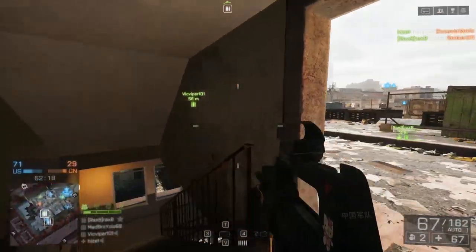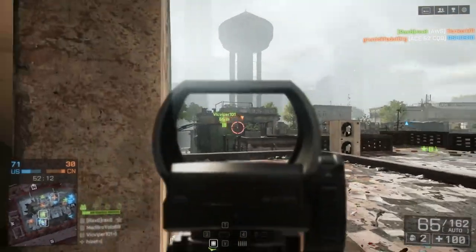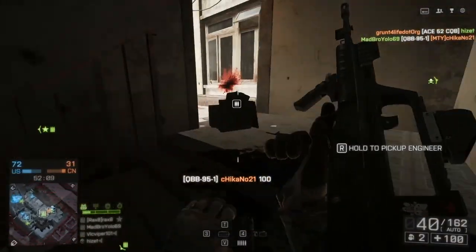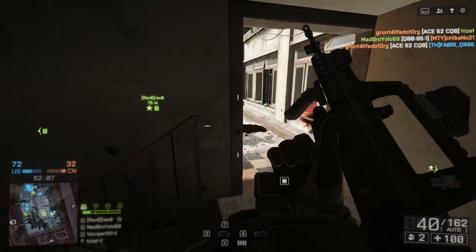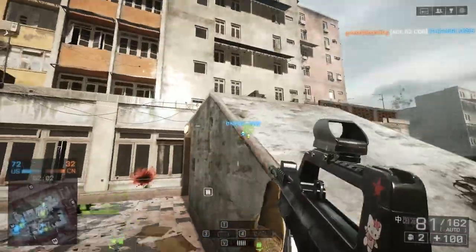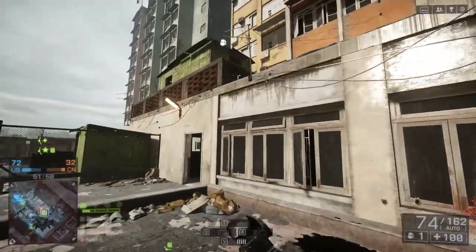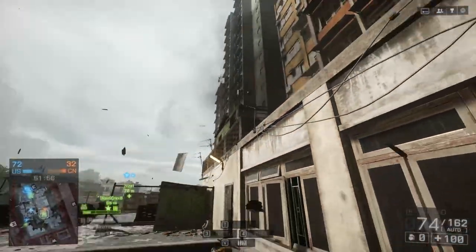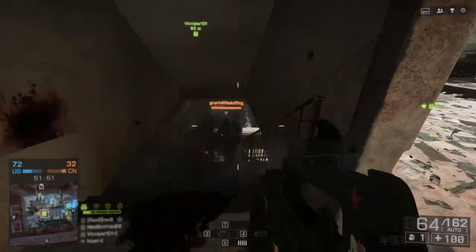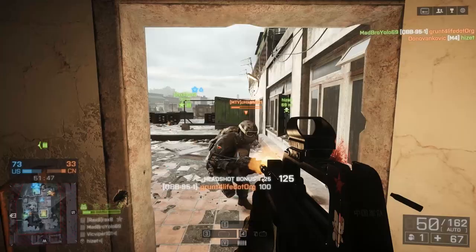Here I am testing out the QBB-951 on Flood Zone team deathmatch, which certainly is a chaotic map. When you're playing chaotic TDM style matches or domination style matches, I recommend trying to stay in cover. Don't move out into big open areas whenever possible — with this kind of chaotic spawning and map style, you can never really truly predict where your enemy is going to be. Once you've been shooting a little bit, you can assume that somebody is going to be descending on your position because you've been spotted on that mini map.